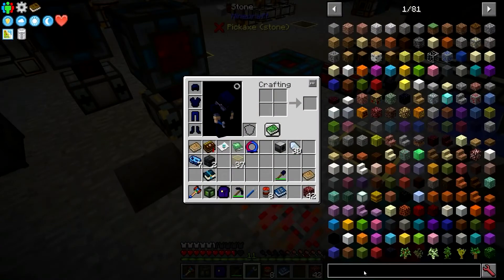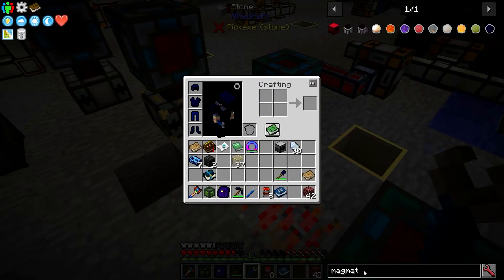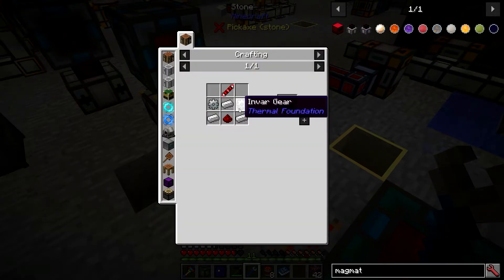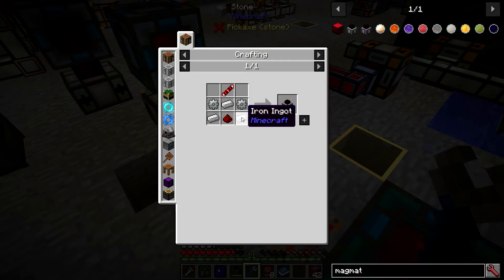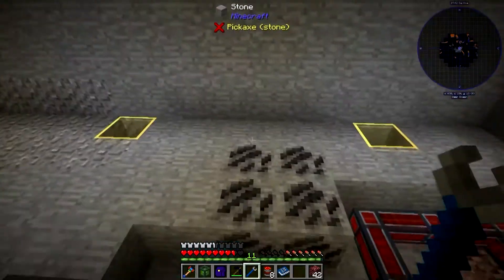First thing we're going to do is look at the recipe. If we search 'magmat' and hit R here, you see two envar gears, a resonating transmission coil, and some iron. These are super cheap to make.